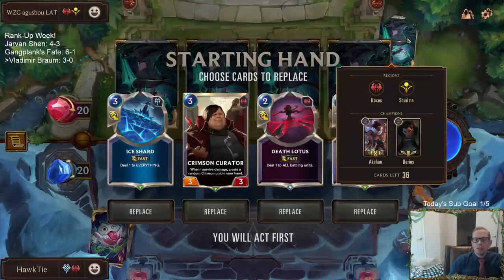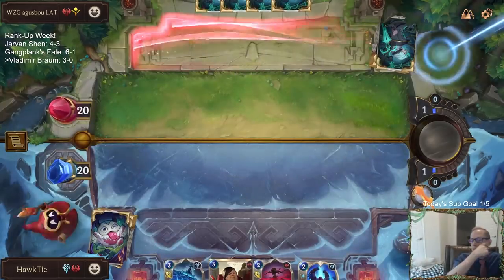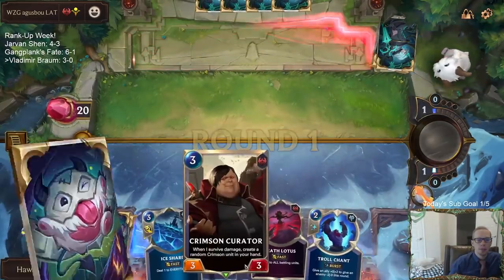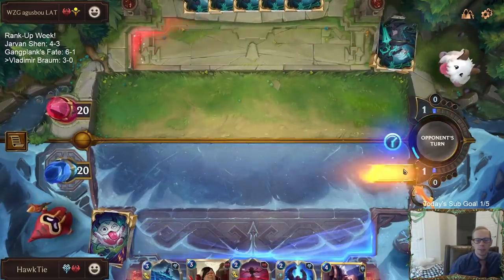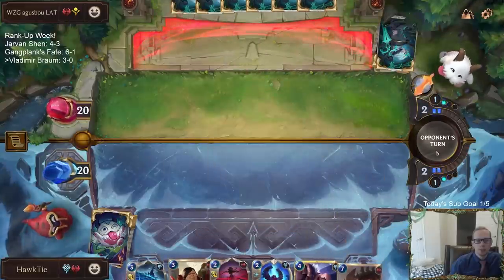We got Auction Darius — this is going to be super aggro. I think this is a good hand for super aggro. Death Lotus and Ice Shard combining together are both very good with the Curator — they can make some more blockers. Now we got the Braum. Sounds good so far.